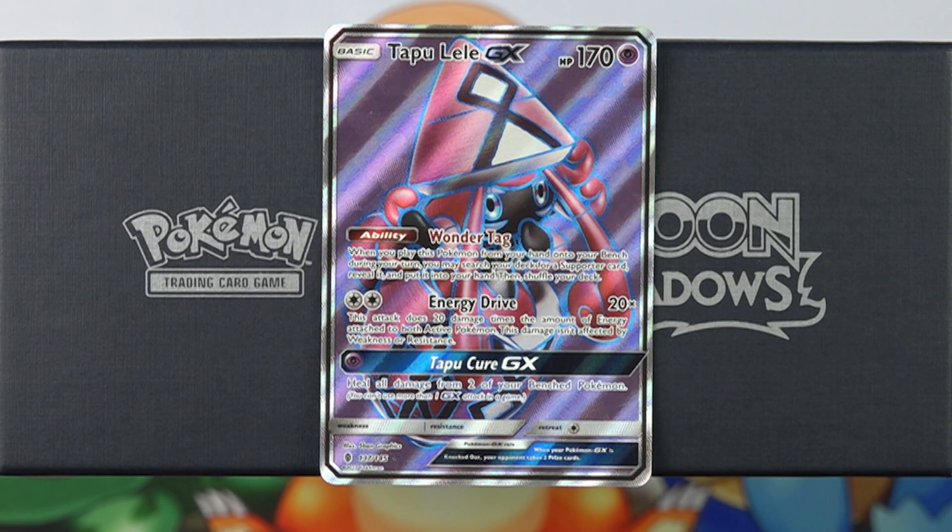Tapu Lele GX is just a format-defining card — an incredible card that goes in almost every single deck. It's not being played in Greninja Break and it won't be played in some very few decks that only want non-EX or GX Pokemon, but other than that, Tapu Lele GX is going to be in just about everything.